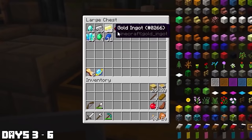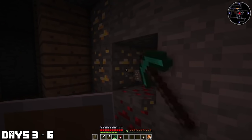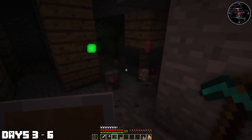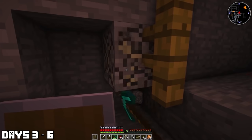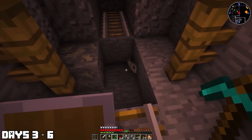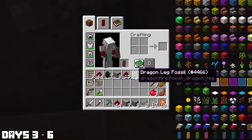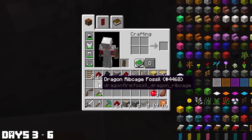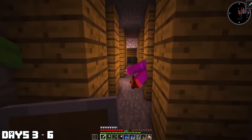That was episode one. Into episode two, which was day three. We went mining once more and found ourselves some dragon fossils, which was actually pretty awesome. They drop dragon fossils, and these bones can be crafted into something absolutely epic — we will get to that in the future. We also came across a zombie spawner. I was able to take out those guys and take some of the goodies they left in the chest.